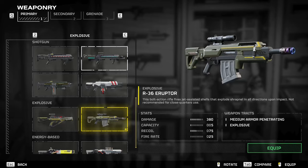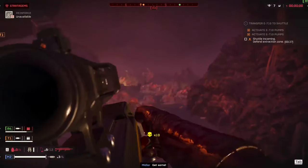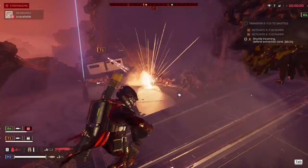We are talking about the R-36 Eruptor today. A gun that hits hard and has utility, but fire rate, mag size, and reload time keep it humble. Feel free to share your thoughts about this gun in the comments.